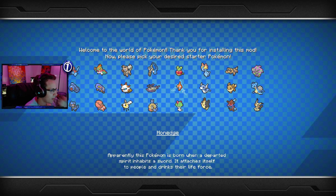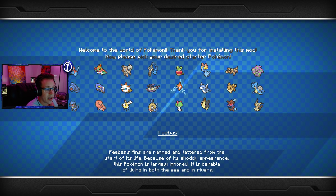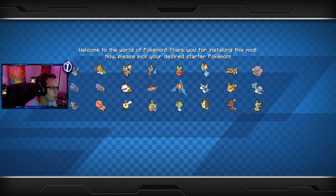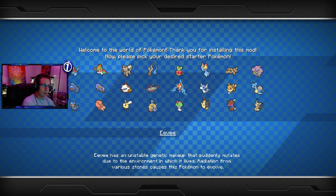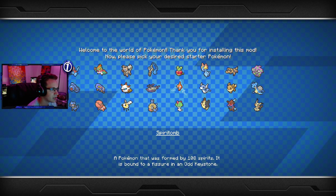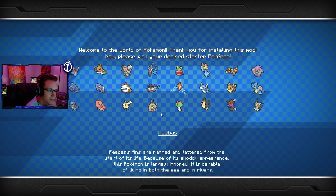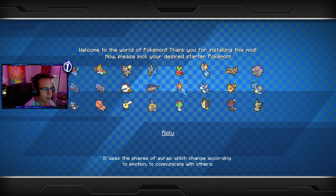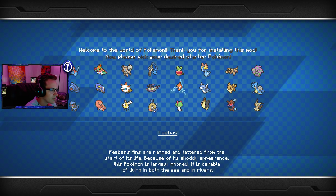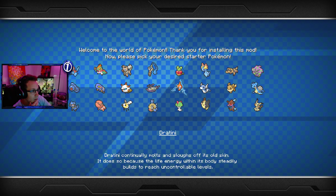We could go Feebas so we could have a Milotic. I might actually do that. There's also Applin, Rotom, Ralts, Amaura — I don't actually know that one — Dratini, Murkrow, Sandile, and Eevee. Eevee could be cool but finding one of those evolution stones might be super hard on the server. There's also Skrelp, Spiritomb, Lapras, and Mimikyu. I mean, you can't go wrong with Milotic, right? I'm really torn between Ralts and Feebas.